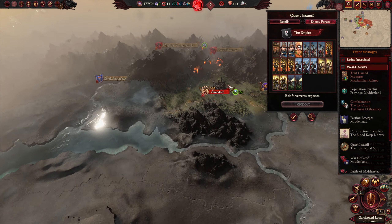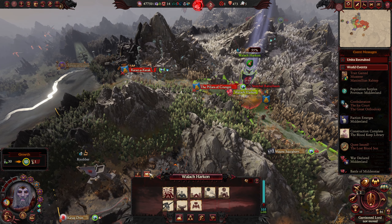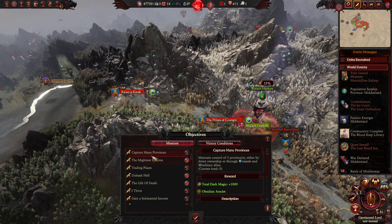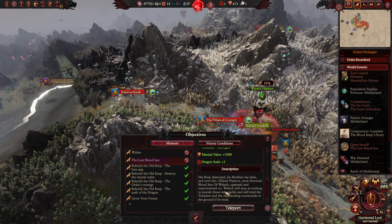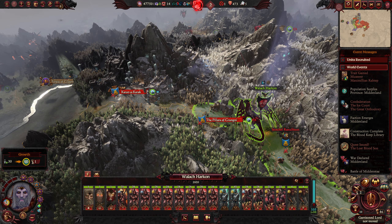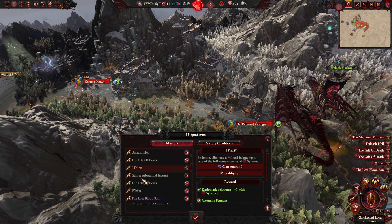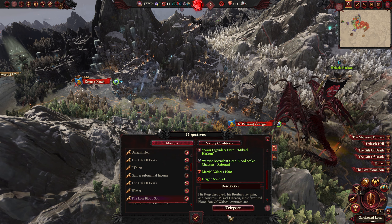Does that help build this up? That's the question. Just keep destroying — slay Mikal Haakon. This unlocks more for us. So many things. Ancestral Ascendant Gear — don't know what that does, but it sounds cool.